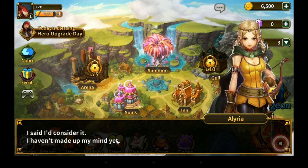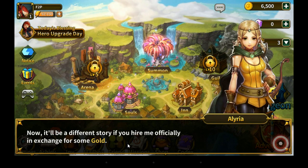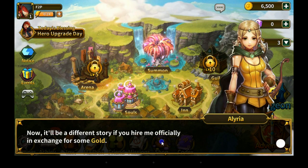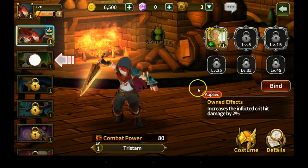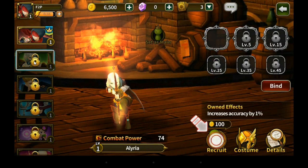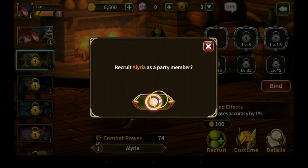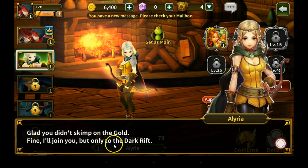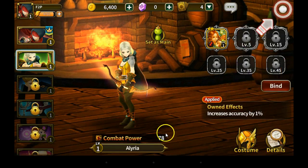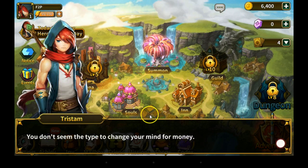So we're going to the dark rift together? I said I'd consider it — I haven't made up my mind yet. Now it'll be a different story if you hire me officially in exchange for some gold. Looks like we've got to spend some gold to unlock her — increases accuracy by 1%. Recruit Arlia as a party member — yep, since it's in the tutorial I have no choice. Glad you didn't skimp on the gold — fine, I'll join you but only to the dark rift. Sounds like the dark rift would be a long ways away, but maybe not.